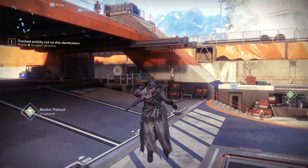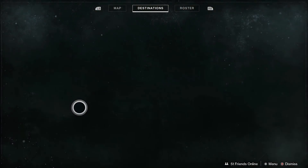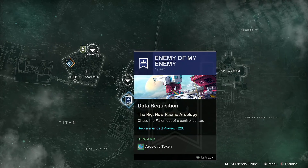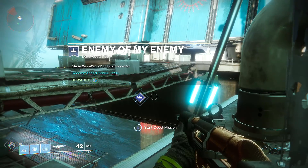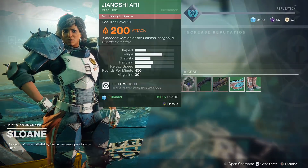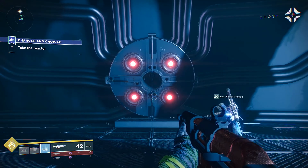In order to access this quest you would have had to complete the entire campaign. From there you can travel to Titan and talk to Sloane in order to start this quest. You'll notice there is a blue banner that will move around Titan — these are the steps you want to follow. After talking to her you'll want to complete the Enemy of My Enemy, a three-part mission where you'll need to talk to her in between every mission, killing off high level enemies like ogres, eventually culminating in talking to the reactor.